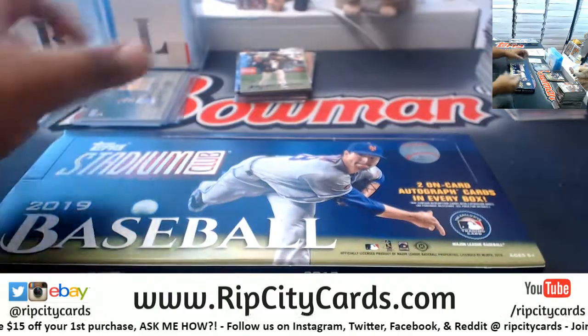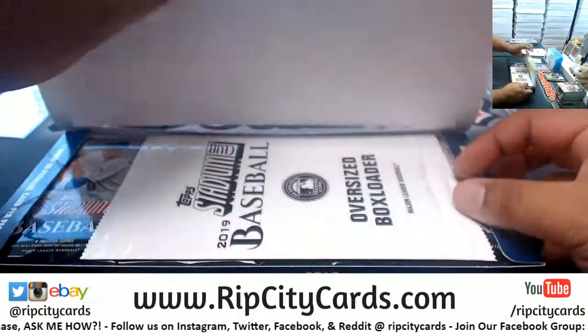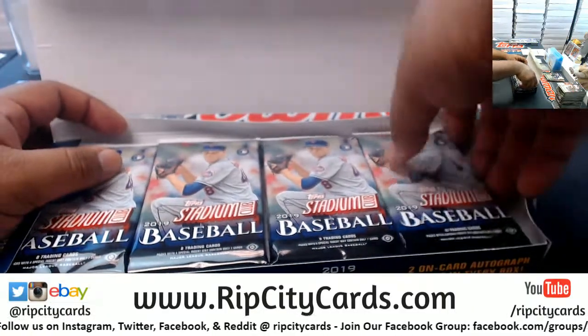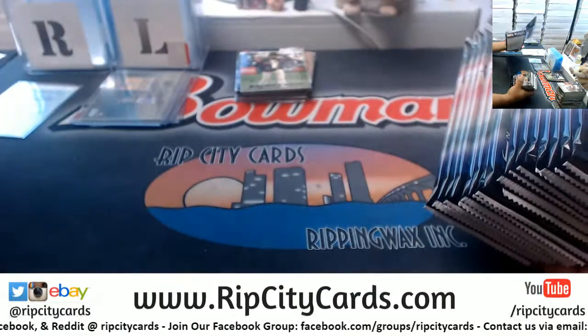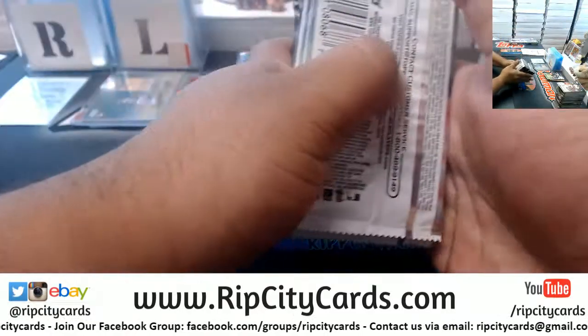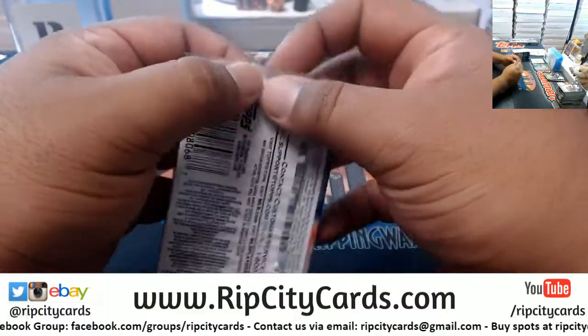Rookies always ship. Rookies, variations, short prints, inserts, parallels - that stuff always ships. But in sets like Stadium Club, Bowman Draft, or Bowman just in general, the veteran base cards do not ship. And again, just read the description, man. So there's about two short prints per case as far as the variations are concerned. The chances of us pulling a variation in a four-box break - not that good. I'd much rather you read.